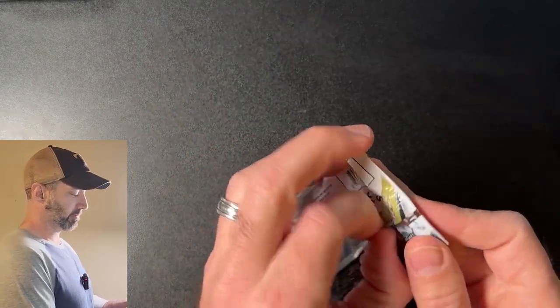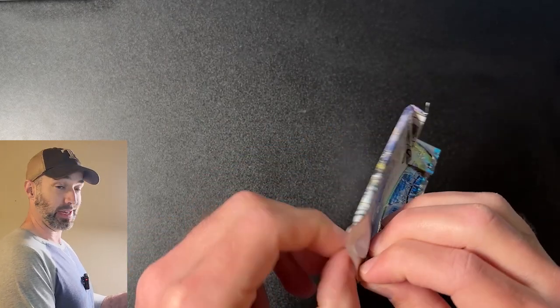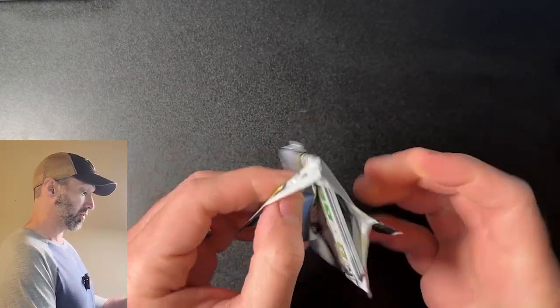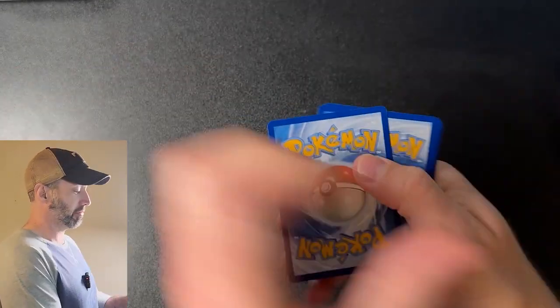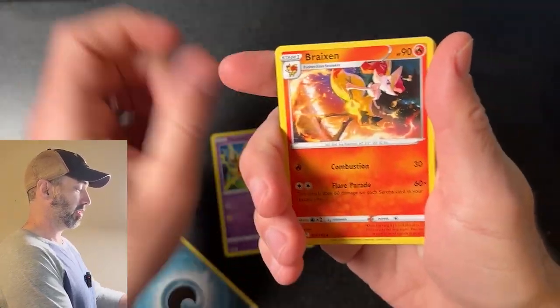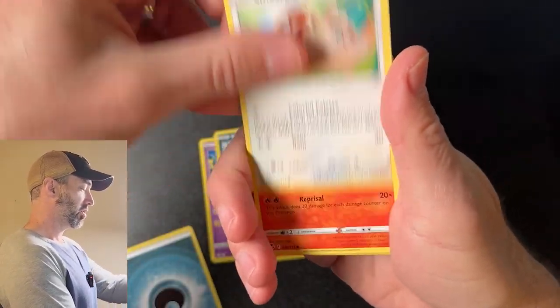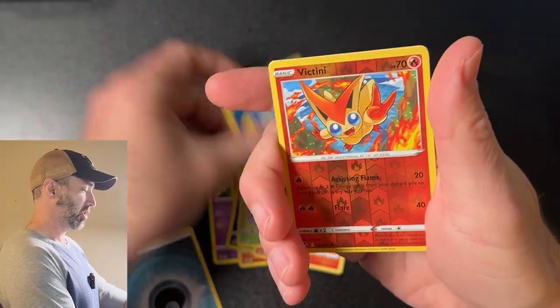Let's start off with Silver Tempest. I'm starting to like Silver Tempest — you saw my last ETB opening, it was Silver Tempest. We got some good stuff even out of the white coat card, so I'm going to have some hope. We got an Energy, a Dedenne, a Braxen, a Morpeko, a Smurgle, a Litton, a Petlil, a Ferro Seed.